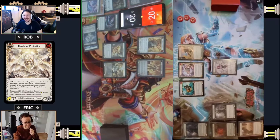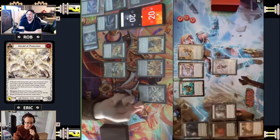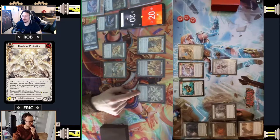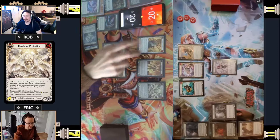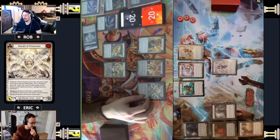The Herald of Protection - that's the big booty, that's the seven with the spectral and the go-to-soul. It's so good. The spectral just wins games because it's minus one, and you can block up if you want and still swing in with spectrals.